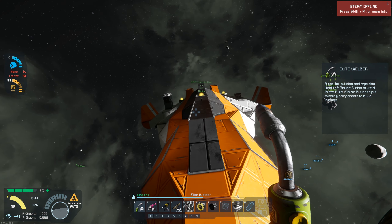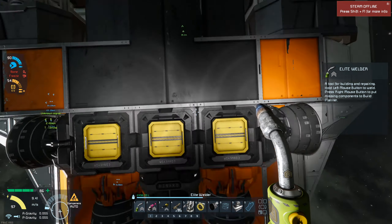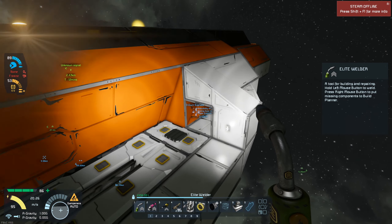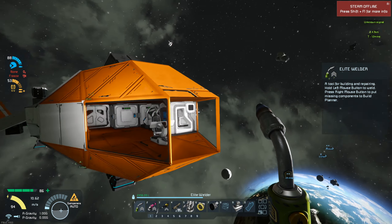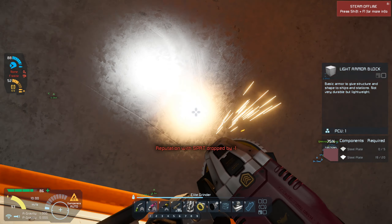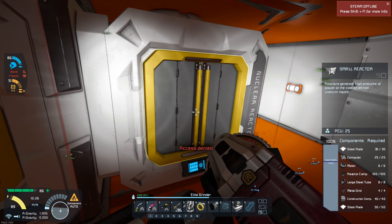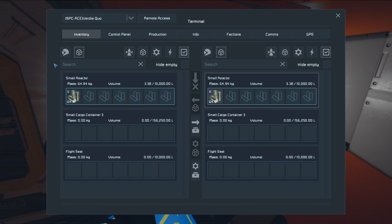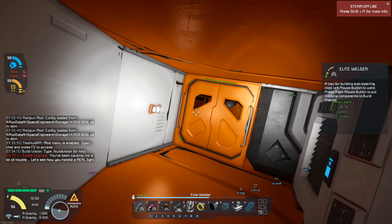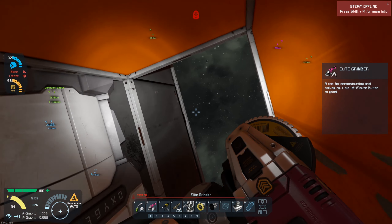Let me check out what kind of defenses this ship has — nothing too serious. It looks like two refineries, an oxygen tank that runs off hydrogen, and a couple turrets, nothing serious. I don't really know if it was worth taking. Let me break my way through and see what's in the container. Nothing in the cargo container. We can take the uranium from the reactors. Looks like the only thing on the entire ship that's truly worthwhile is the jump drive, so we'll grab that and carry it back to the ship.